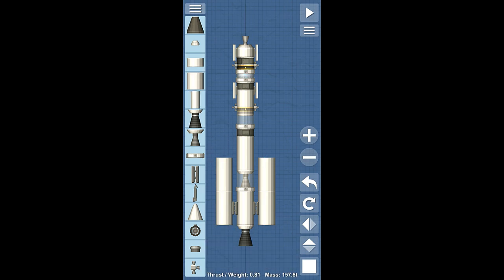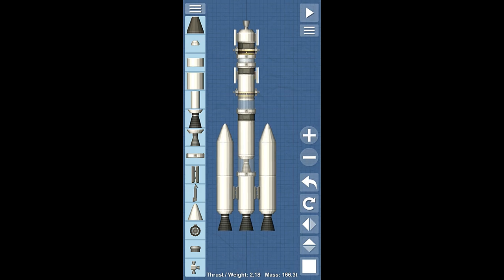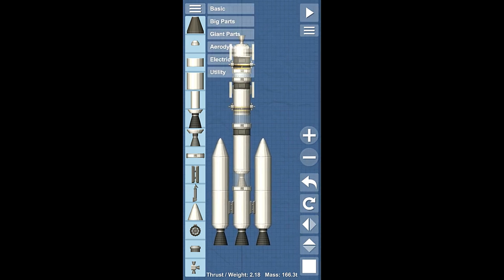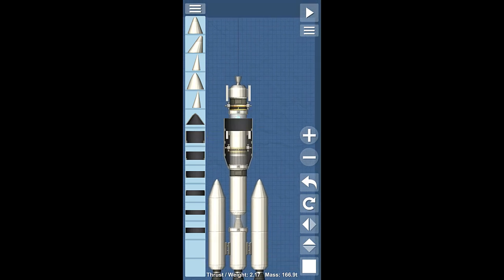We'll do a double stack for the main boosters because this thing is getting sort of heavy. We're at 166, and we don't have a fairing either. So we want to go put a fairing on this — we'll start with just the small fairing piece and then go to the slightly larger fairing piece.